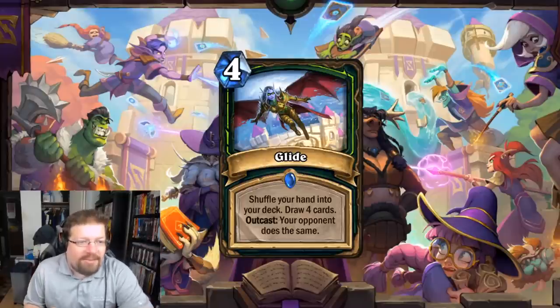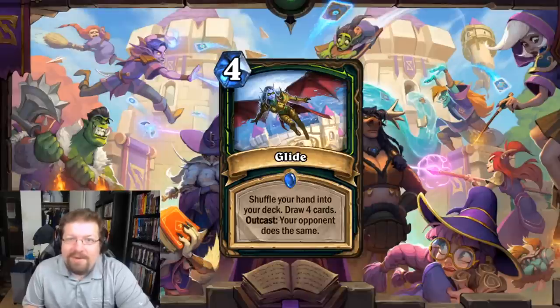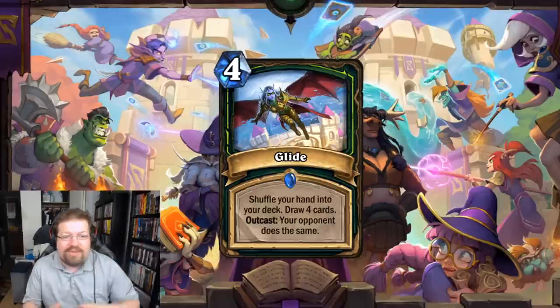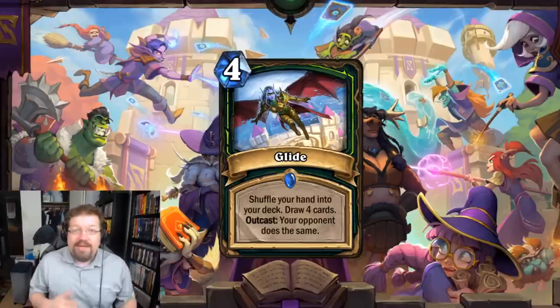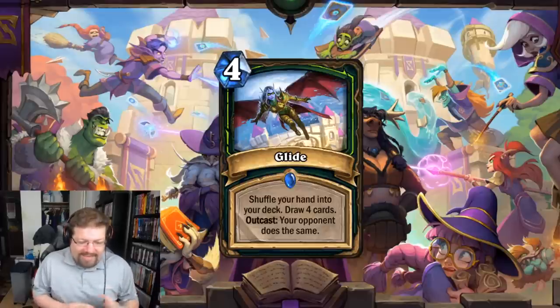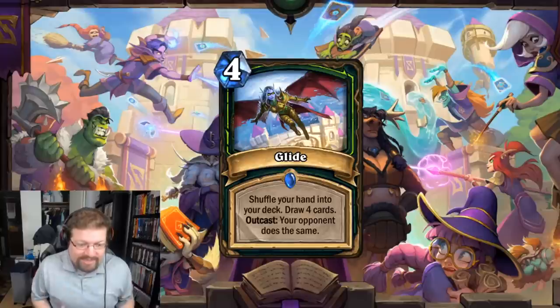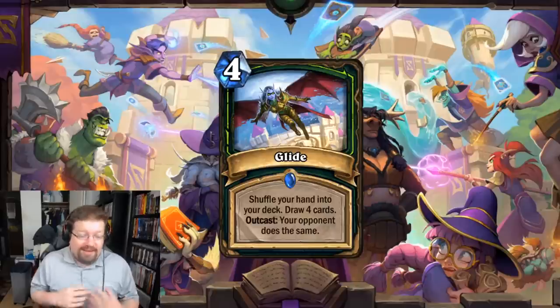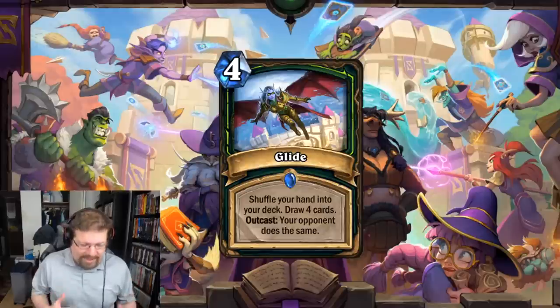Basically, you're playing a tempo aggro Demon Hunter deck and instead of topdecking Skull you can topdeck Glide, which is cheaper and draws 4 cards right away while disrupting your opponent. There is the downside — it's not that bad against aggro because you can choose to not Outcast it. My argument is Divine Favor was bad in the mirror and Glide will be too, but it doesn't make it a non-insane card. It's a 4-mana draw 4 — it's good in so many matchups.